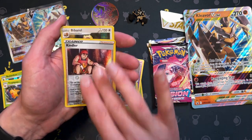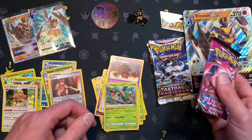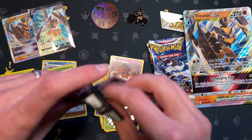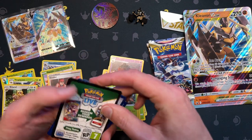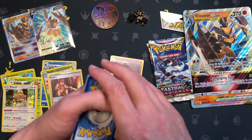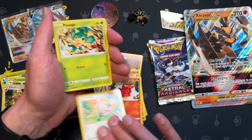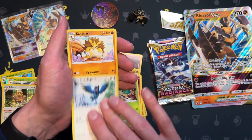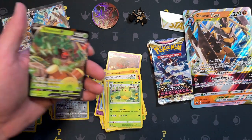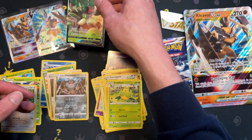Claydol, Tropius, and a holo — okay. Three packs left and we have found nothing. Can we get a good hit please? Hopefully our luck will change. Geodude, Klefki, energy, Sandslash — reverse Perrserker and Rillaboom V. Not the best of cards, but hey, whatever.